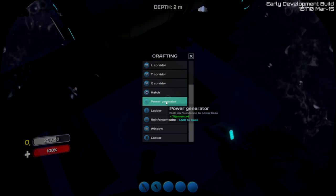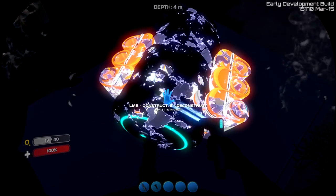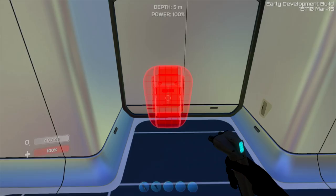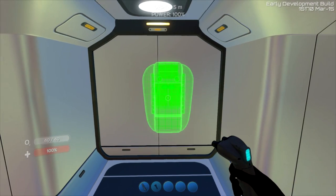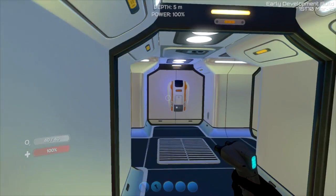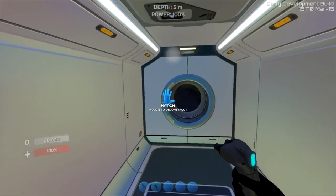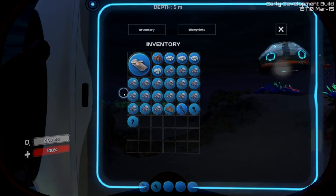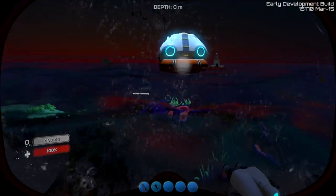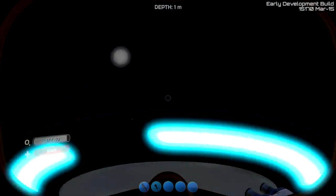Build on foundation to power a base - got it, did it, nailed it. Let's construct this bad boy. I don't know what you need power for, but I'm assuming it's going to be important later. Put a little fabricator right here - look at this, this is so cool. This is seriously such an easy way to design. I've got a fabricator right here, a storage container right here. I just wanted to make a little base. I still have a lot of materials - I'm going to build a base probably further away.